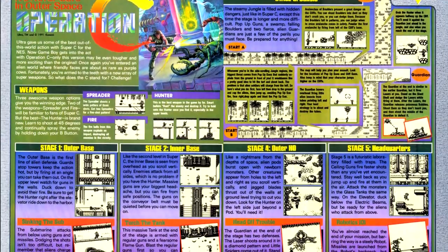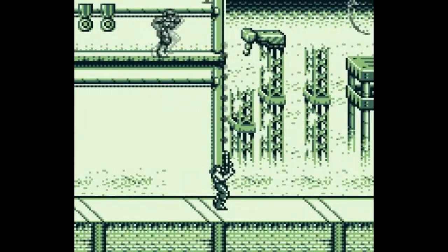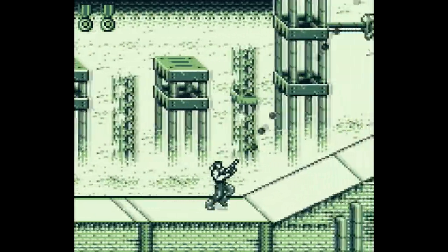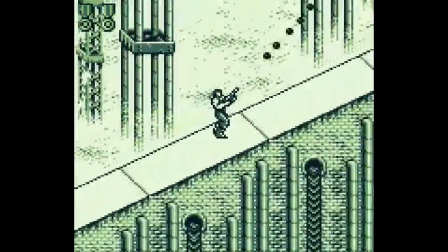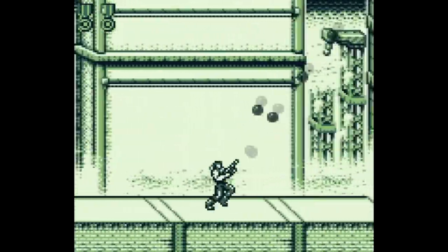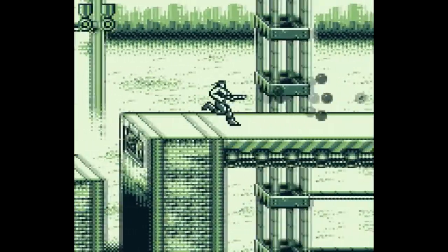Next up, we move into the Game Boy games with Operation C, a Contra game for the Game Boy, and we get notes on the first five levels of the game. Game Boy versions of NES games can be hit or miss — sprites can be either too small or too large, making it hard to tell where you're going or what enemies are approaching. Fortunately, Operation C doesn't have either of those problems. All the characters are just the right size, where you get the field of view that you expect from a Contra game but you still get the vibe of the characters of Contra.